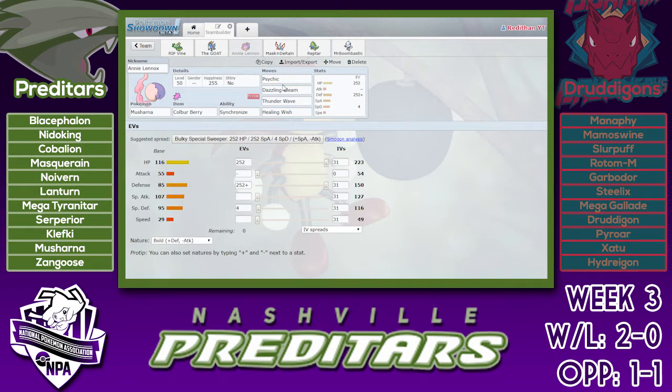Dazzling Gleam is four times effective on the Hydreigon and is super effective on the Gallade, so I thought why not? Psychic hits everything else. I'm not too afraid of the Steelix. My only way of dealing is Thunder Wave and Healing Wish. I almost went with Moonlight, but I didn't really see many scenarios where I'd need to keep healing up — I pretty much just need to either paralyze the Gallade or keep it from setting up subs, and healing won't really help me there. Healing Wish is just really nice — I can heal back up Superior or Cobalion, really anything. All of my team could appreciate the Healing Wish.